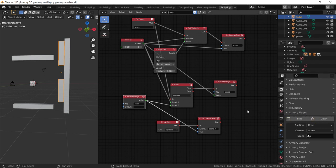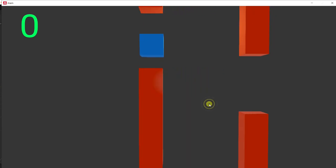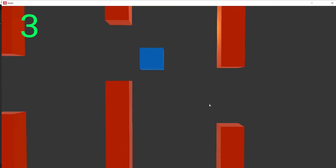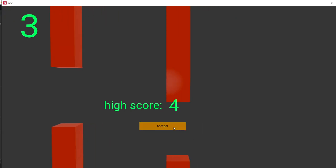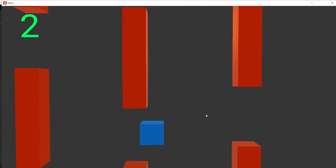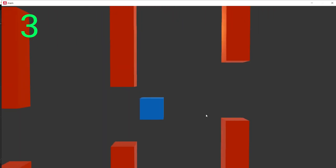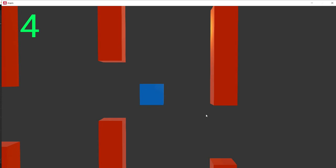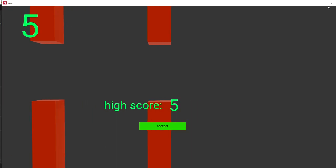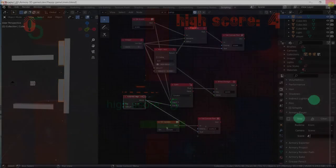Now press play — the score increases when colliding with the volume. When I die, the high score is displayed — my high score is four. Press restart and try again — my new high score is five. Everything is working correctly.